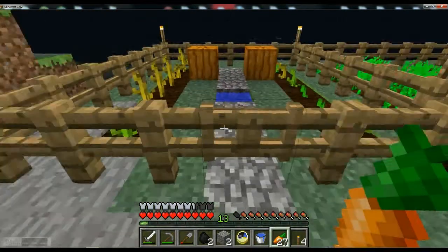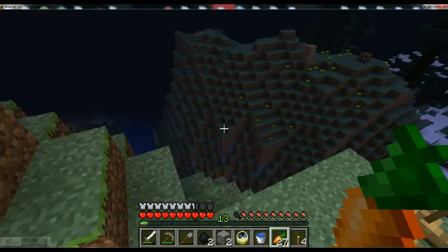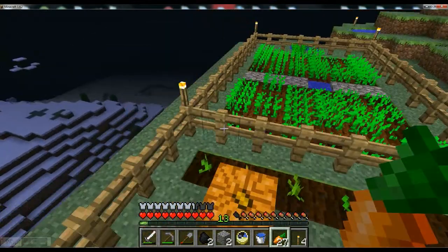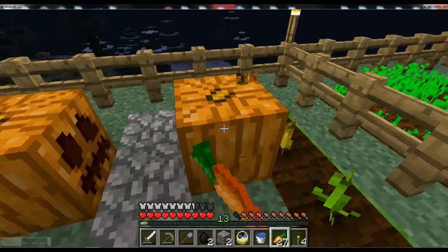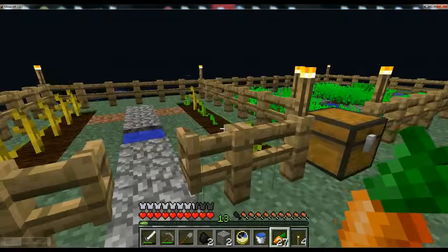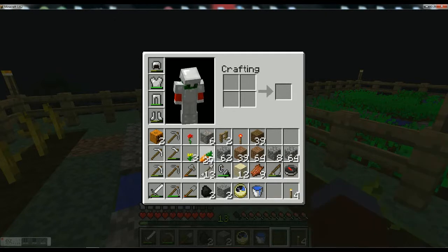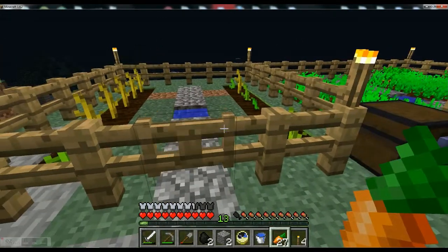Over here, I moved the pumpkin farm from down there up here. It's basically the same thing, except I left room for the pumpkin to plop down adjacent. All of my plants are looking well, healthy. One block of water in the middle.